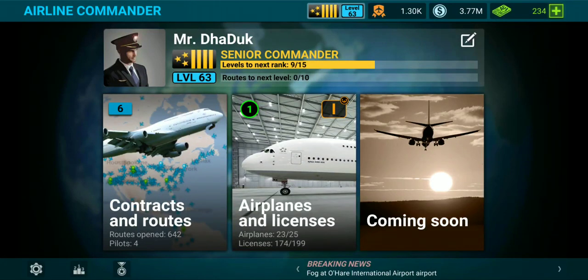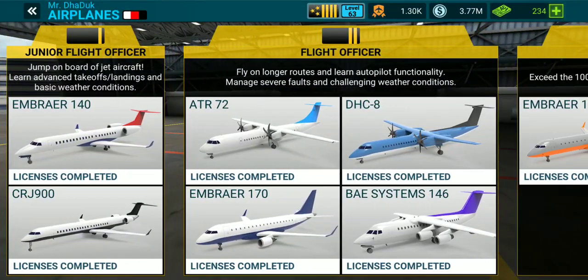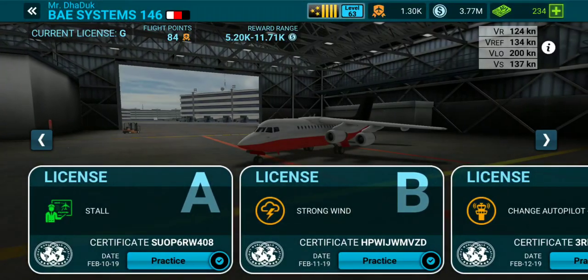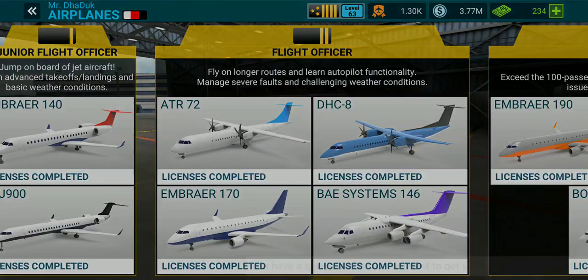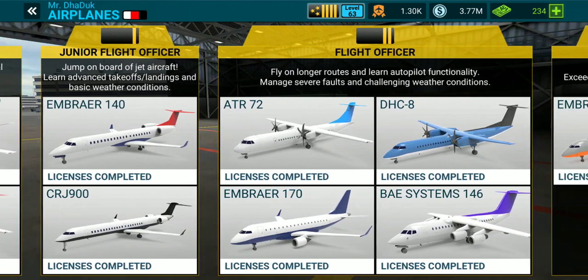Hello everyone, welcome to Ghost Game Tube and welcome to Airline Commander gameplay. In today's video we are going to complete the license of BAE Systems 146, and the license is for stall condition. This is License A. In our previous video we completed all the plans and all licenses, so you can watch those videos on my playlist.